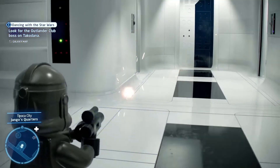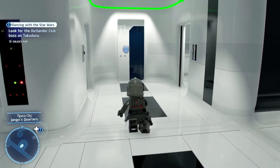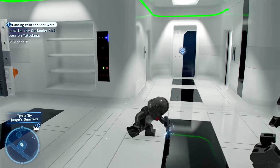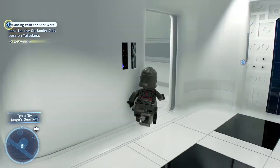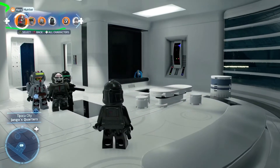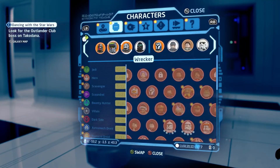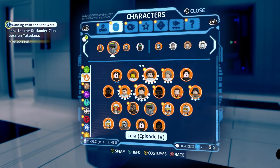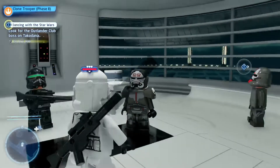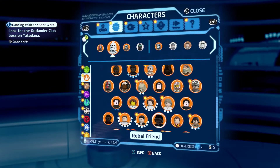Starting with Hunter, he has the standard pistol and a downstrike attack. He can also use his Vibro knife with a stab-down move. I don't believe he has any special interactions with other characters — I tested him against Captain Rex and a random Phase 2 Trooper and there was nothing. You win some, you lose some.